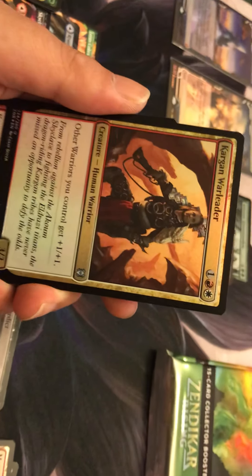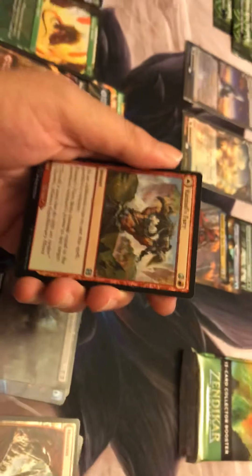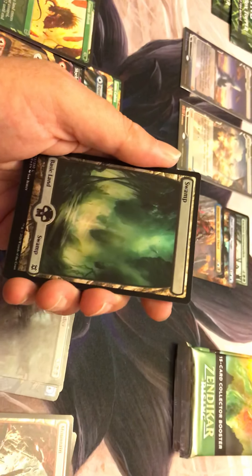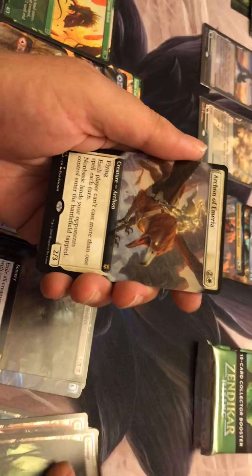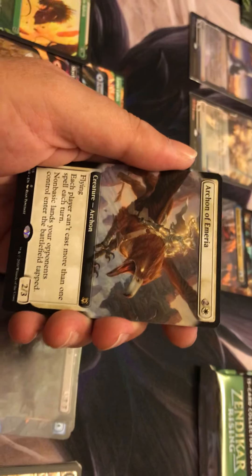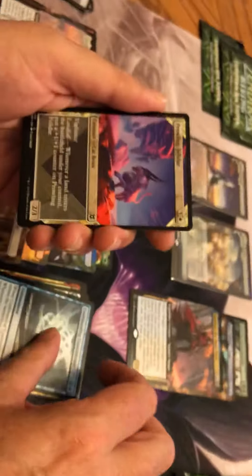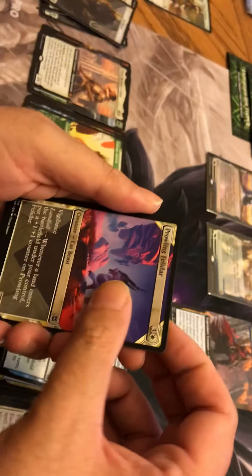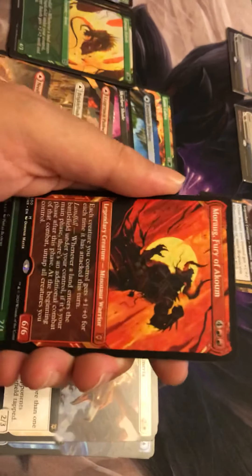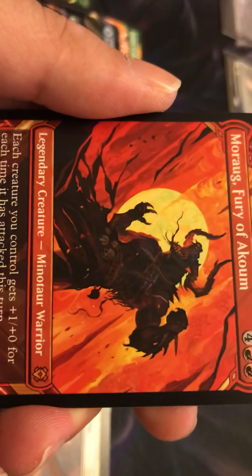Alright, sorry about that, we had a little break but we're going right back to it. Got our uncommons, foil swamp, nice. Arcane of Maria — this is a pretty good card, it's going to stop any storm deck for sure. Confounding conundrum, and then we've got our two showcase. Oh nice, Morag — another mythic! He's really good, the man — landfall where you get an extra combat phase.